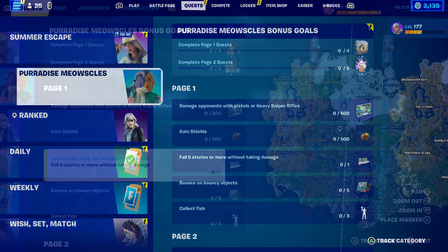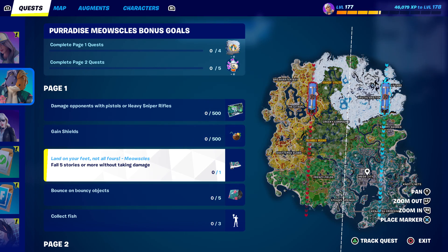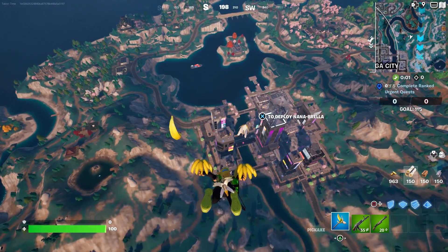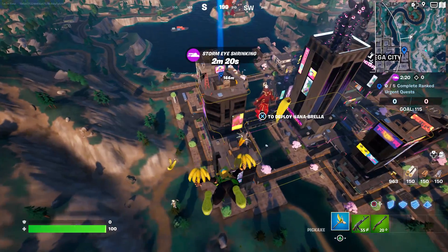Let's start at Mega City for the 'fall five stories or more without taking damage' challenge. We can do that by initiating the glider redeploy in Team Rumble off the top of one of these very tall buildings. We're gonna land at the top of this building and yeet ourselves off.